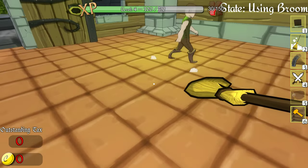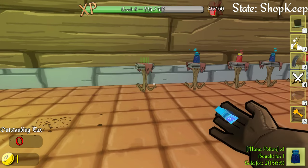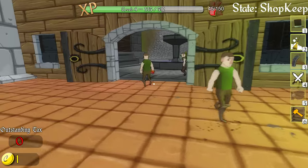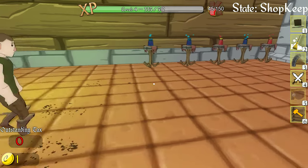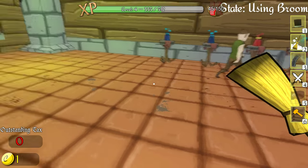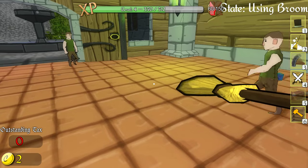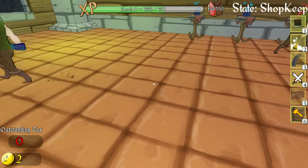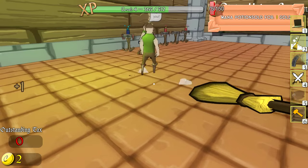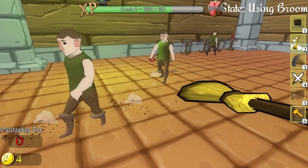Come on in everybody! Just gonna sweep while I wait because everyone knows how to professionally sweep — just bring it up to eye level and shake it around. Welcome! If you try to steal anything, I swear I will kill you. A customer bought a health potion — now it should reflect in the counter. We'll let them clear out the inventory and then order some more.